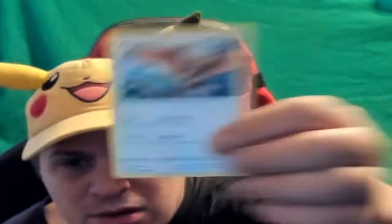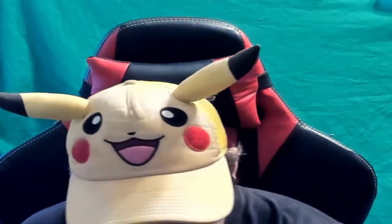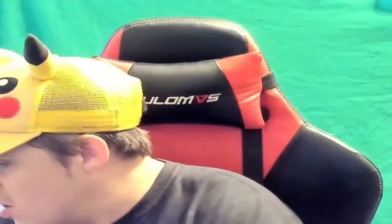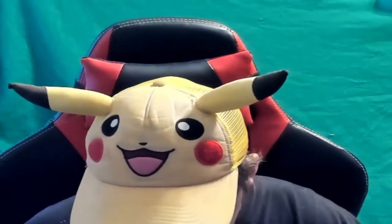Psychic energy, Drifblim or however you pronounce it, Hisuian Electrode, Noctowl — a lot of the older style Pokémon. I caught Combee the other day but I caught the Vespiquen too. Togepi, Eevee and Reparos — they're gonna go in their respective binders. I have a binder practically for each rarity, not just Pokémon but also Magic and Yugioh. The Astral Radiance code for this one — feel free to use it if you like getting free codes.